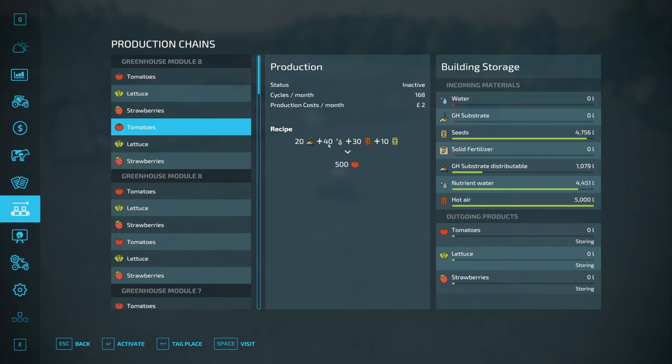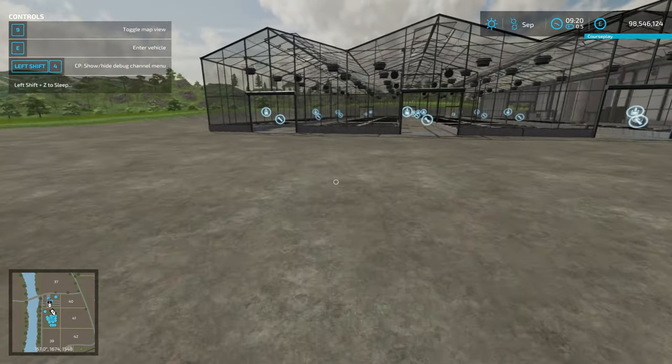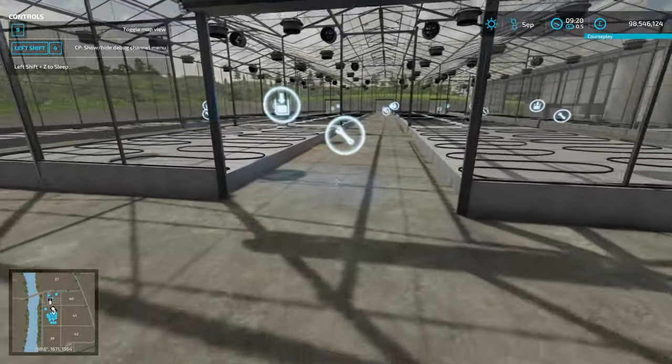Or there's the maximum production cycle, which uses substrate distributable — meaning you need the substrate distributor building — plus nutrient water, heat, and seed. This one is automated, so you need to have all of those buildings generating things to feed it using the distribution function, and then you will get pallets of your fruit spawning in here.